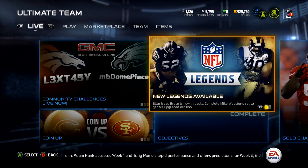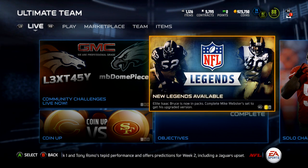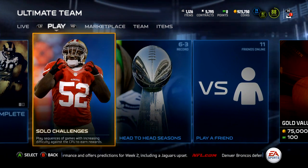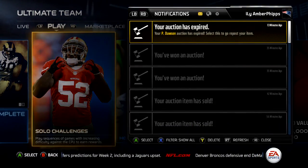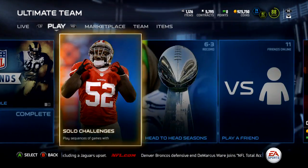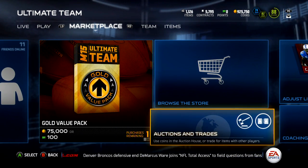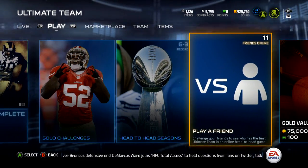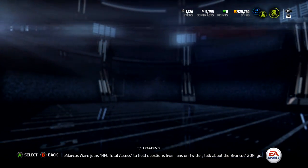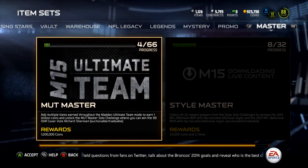What's up guys, it's Nick, and today I'm going over the new legends: center Mike Webster and wide receiver Isaac Bruce. I want to get Isaac Bruce — I had him in Madden 25 until I got suspended, so I'll be getting him when he drops. He fits my chemistry too; he's Speed Run chemistry. The collection is for Mike Webster and the card you can pull from packs is Isaac Bruce.